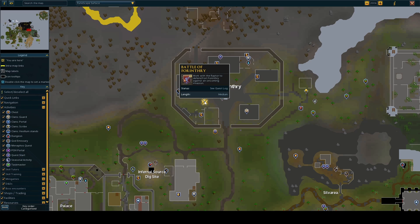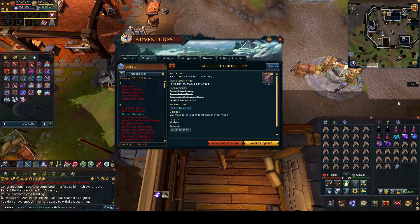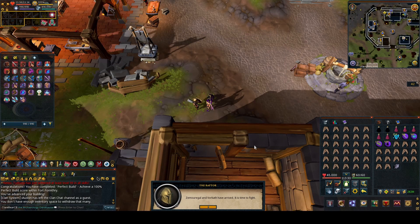To start the quest, head to Fort Ferenthri in the southwestern corner and speak to the Raptor. Choose option 1 to talk about the Battle of Ferenthri, accept the quest, then choose option 1 again: yes, I'm ready.